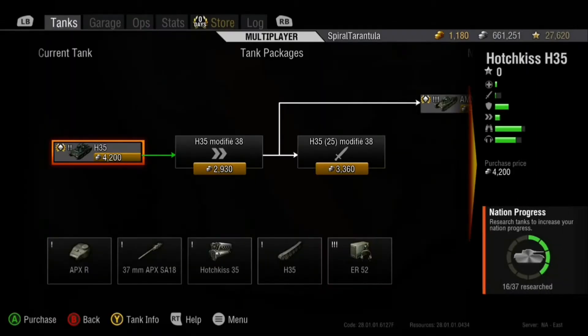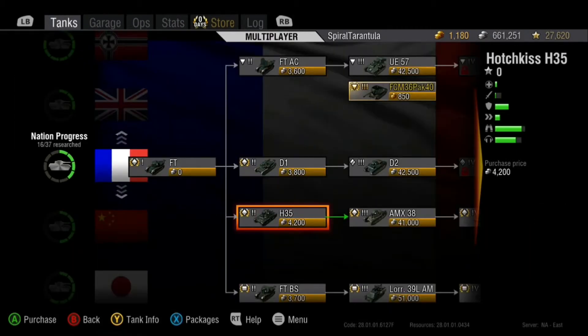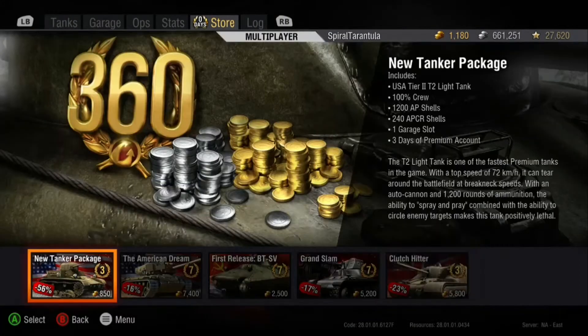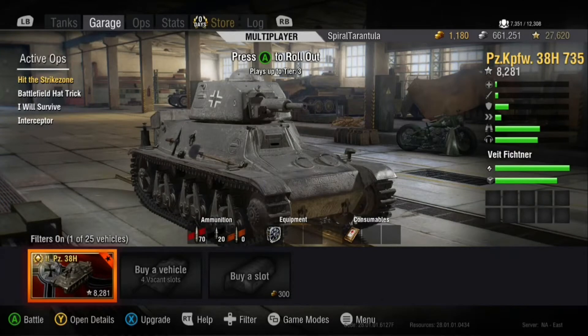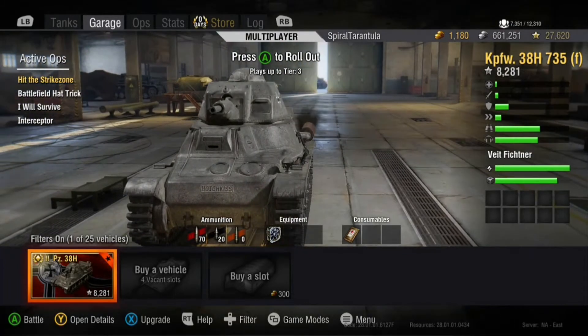If you miss out on the sale, you can get the Hotchkiss H35, which is a Tier 2 French tank, and you'll see that it has pretty similar stats to the MicroMaus. It's not exactly the same thing, but if you miss out on getting the MicroMaus, this is the next best thing. It's essentially the same thing, but it's not a premium tank. There it is in the store — it's about 5,200 gold, so it's a little pricey, but you get premium time with it and a pretty good amount of silver.